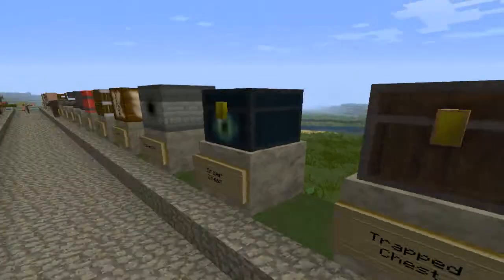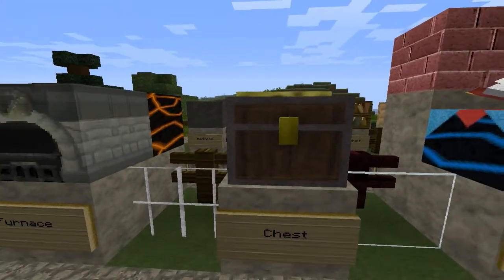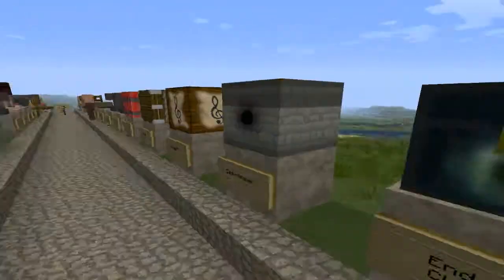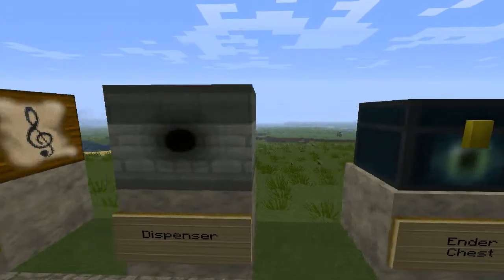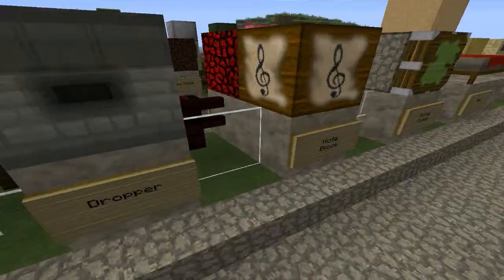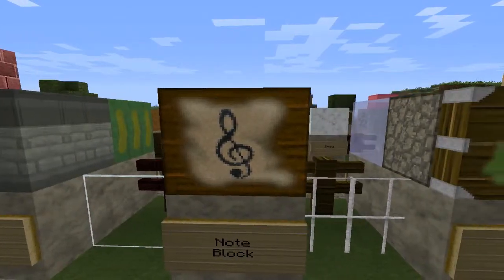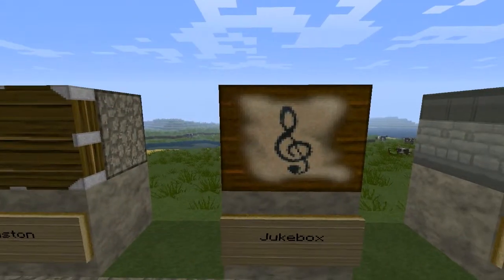It's a crafting table. And the chest and the locked chest — or trap chest. Actually, there's a little red rim around it if you look. We'll look back at that in a bit. Then there's a crafting table and an ender chest — the ender chest doesn't look much different.